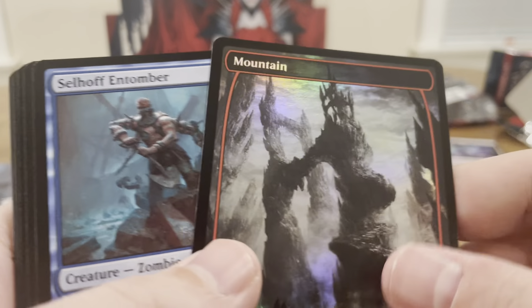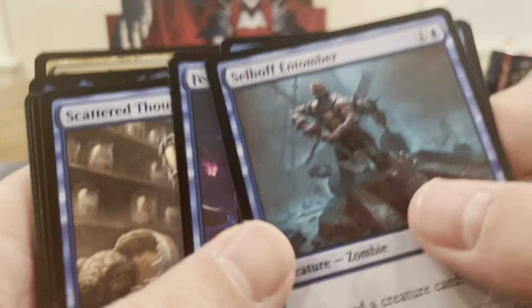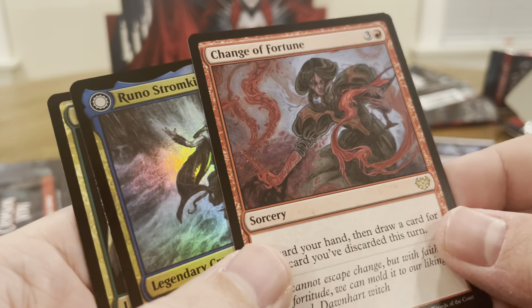Flame Blast Bolt. Oh, here we go — another foil land. Commons, uncommons — three uncommons that time. Common, common. Rare: Change of Fortune.